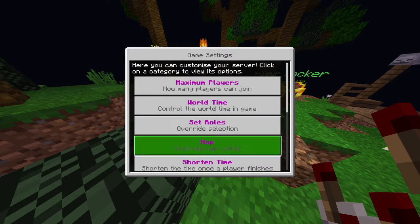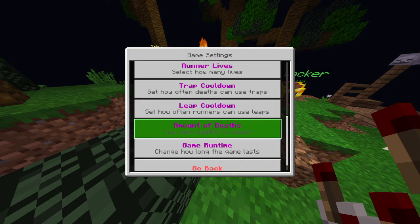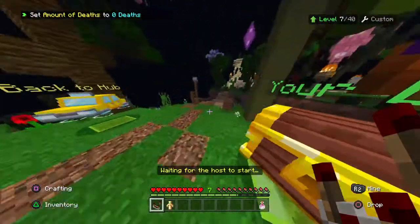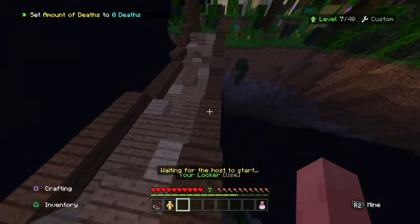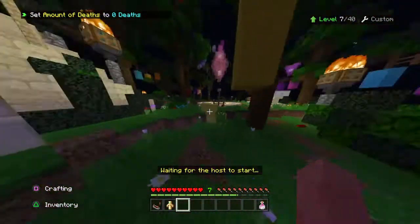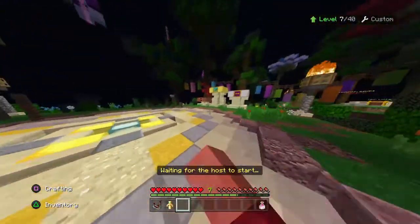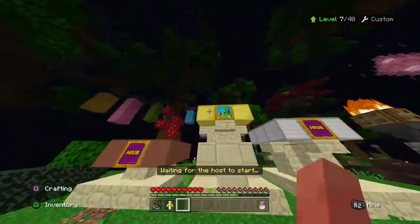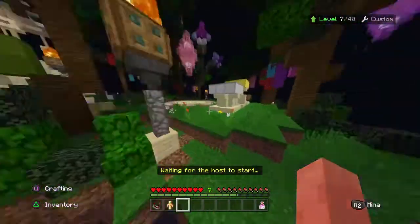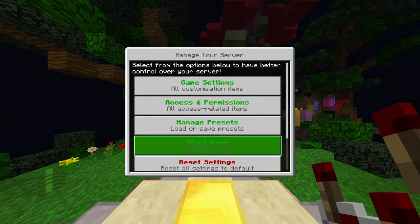Just in case of a glitch, go to Amount of Deaths and set that to zero. To start the game you'll notice there's no actual countdown. This is where you'd be in first, second, and third place. To start just go to Server Controls again and then Start Game.